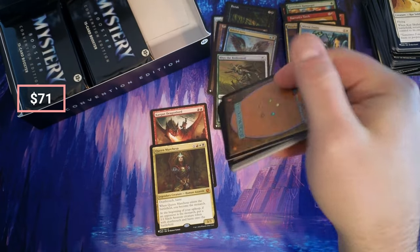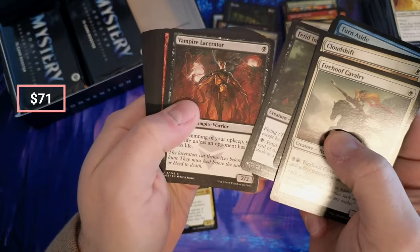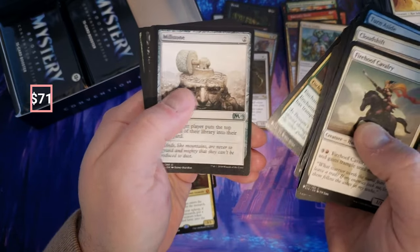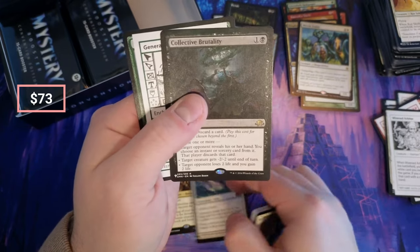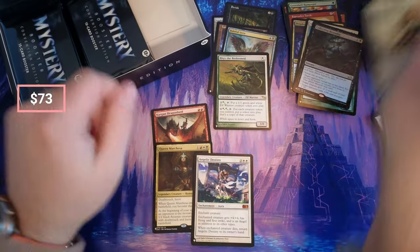Okay, let's see — we got some Cloud Shift, Burials, some Imp, Mulch — pulled some Mulch out of here before too. Oh, Angelic Destiny, okay. And Collective Brutality — another solid card, I don't know what that one's doing though.